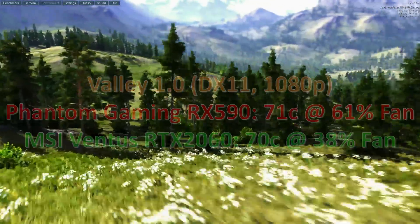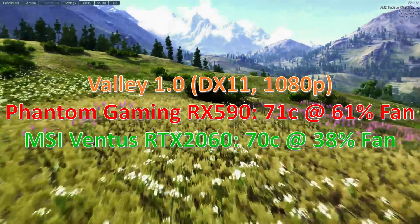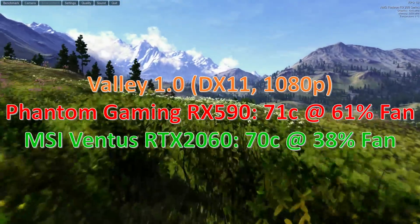Let's talk about temperatures, because that's important and kind of interesting. I tested this in the Unigine Valley benchmark on the Extreme HD preset. At first glance you'd think the temperatures are pretty similar, but look at that fan speed difference — wow, that's a big difference. The RX 590 has a much, much more aggressive fan curve than the 2060 to maintain those similar temperatures, but you pay for it in noise.